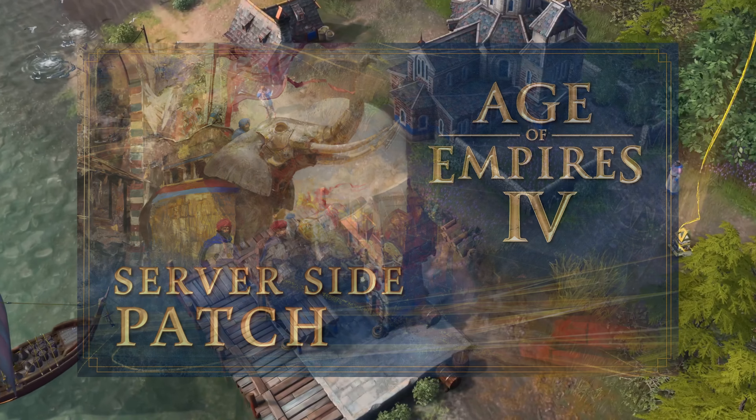Apart from these balance changes, the Danube River gets a boar spawning fix. Two boars will now spawn on the island, along with additional boars in the contested region for larger maps — which is plus 1 on micro, plus 2 on small, plus 3 on medium, plus 4 on large, and plus 5 on gigantic.